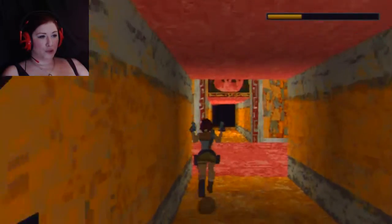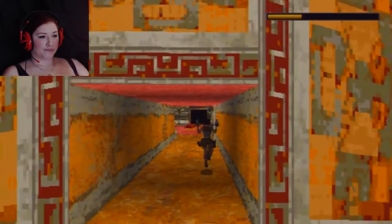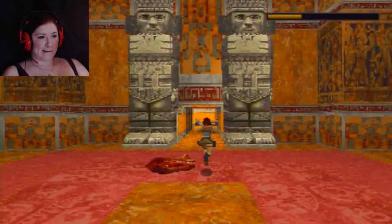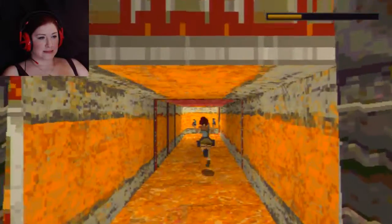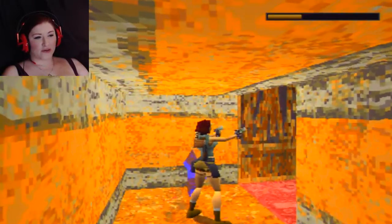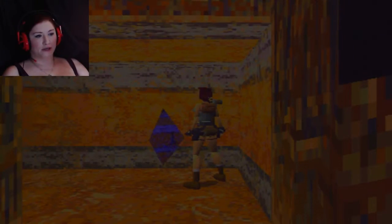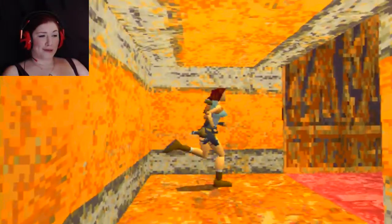And now we're into... if we go down here, we get that save icon. I don't really want to use it... I think I want to use it. We're going to use the save icon because I can't remember what comes next. Or the save crystal.